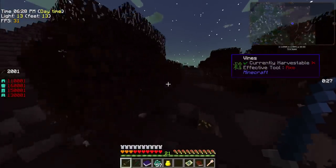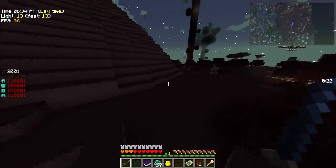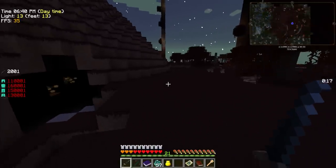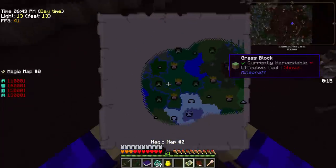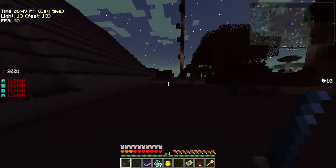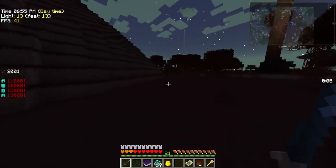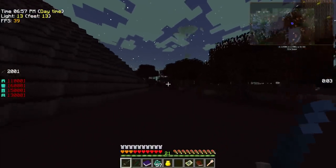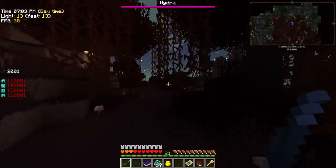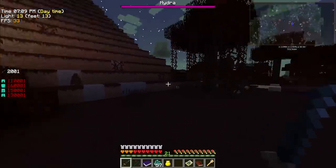So we're going to avoid using flight, besides as a tool to get around a bit in the Twilight Forest. Because the mod is really built on the idea that you don't have flight. So if you're using it to solve some of the challenges, you're going to end up kind of breaking the progression. After all, there is no way to obtain creative flight. Yes, I hear you hydra — I just don't see you yet.